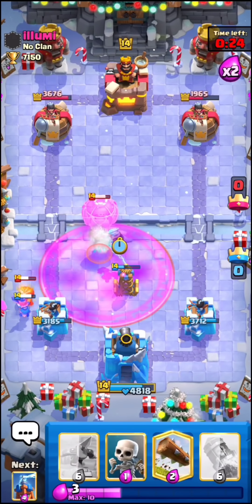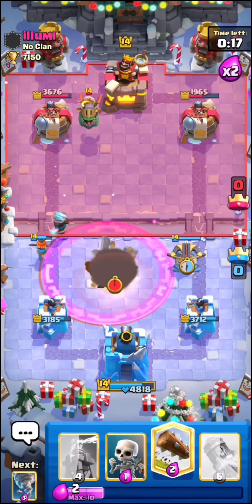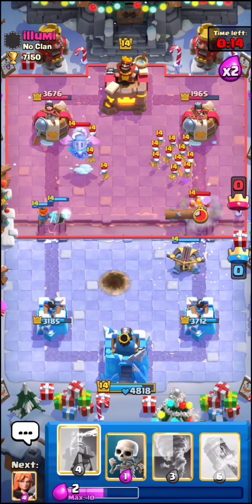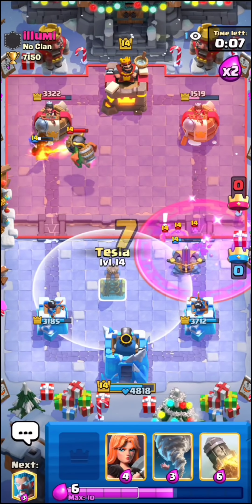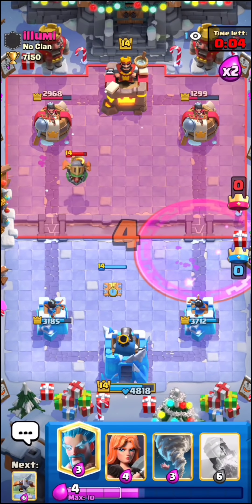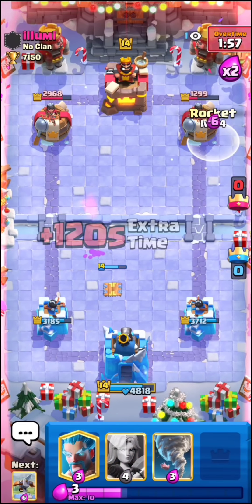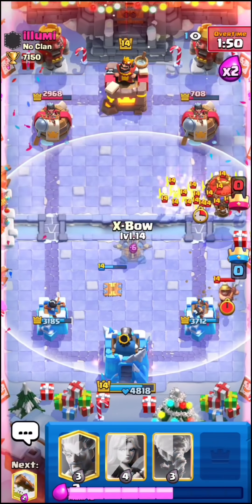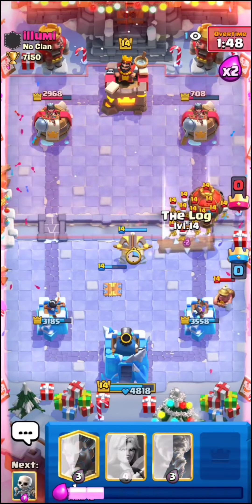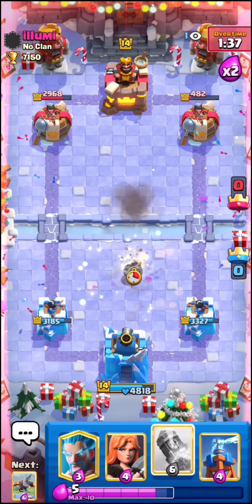Let's go ice wizard ability here — I think this should fully take care of it. Perfect. I'm gonna go expo especially since he cycled his inferno dragon opposite lane. Let's go log — hopefully killing the Skarmy faster. Really bad zap by him in my opinion. Let's go tesla here denying the lane where he wants to go balloon. I'm gonna go rocket. Really good balloon by him — let's go expo to kite his balloon over to my tesla. All we really need is just a rocket — it does 591 damage and GG.